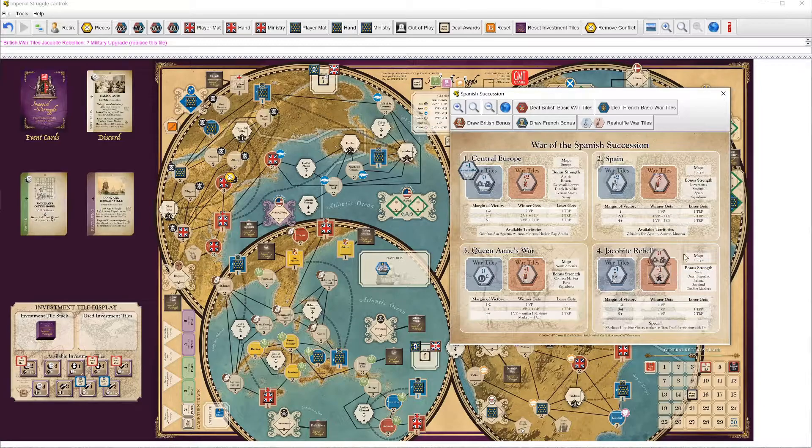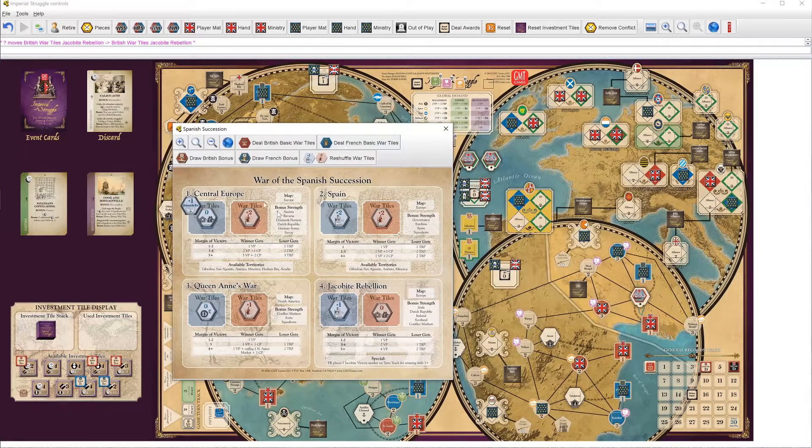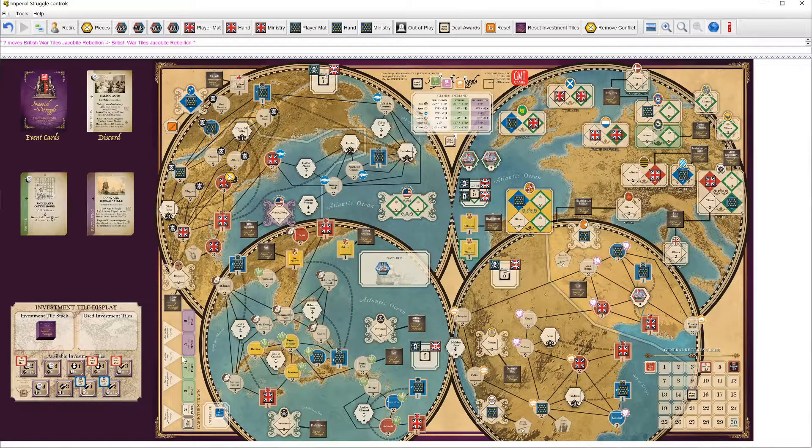As for the upgrade, let's see if we can do better for the Jacobite Rebellion — a little better. Remove the other one from the game. This is however going to be wasted. They're both pretty lousy. Maybe the French will put some squadrons in there; maybe it'll be useful. Probably not, but who knows.